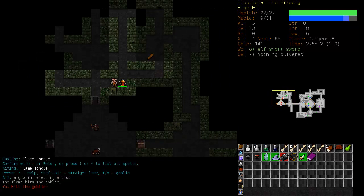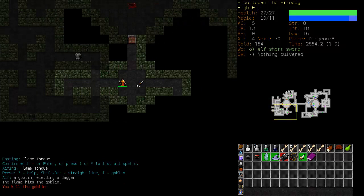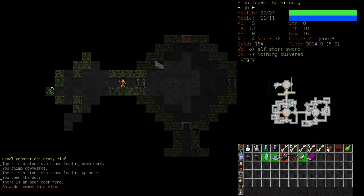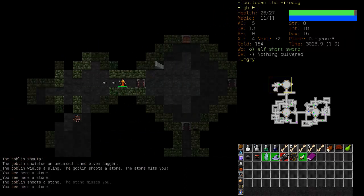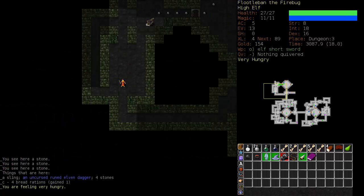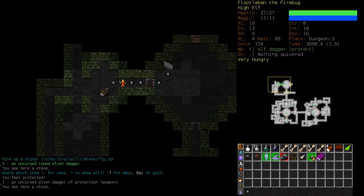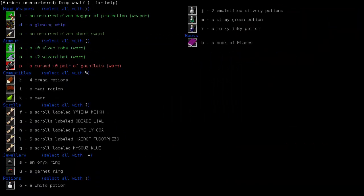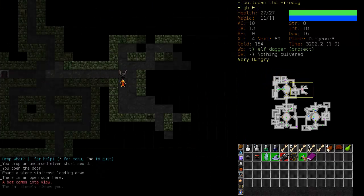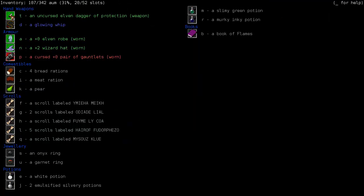We've got three enemies but I think only two of them saw us. Let's rest up and continue to explore. Once Sticky Flame gets to about 25% I'll go take out Crazy Yiuf and take his quarterstaff. Crazy Yiuf's quarterstaff is usually enchanted fairly well, and a quarterstaff is a good starting weapon for somebody who has absolutely no skill in any weapon. I'm going to pick up this elven dagger — it's a dagger of protection. I'll drop the short sword and keep the dagger of protection. It's not going to do much damage, but we're wielding it for its protection abilities.